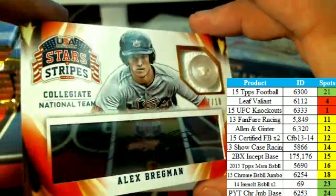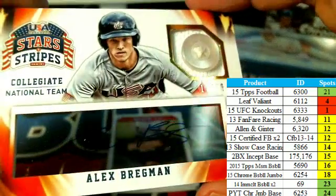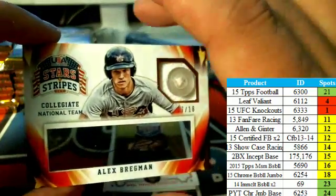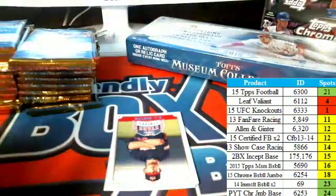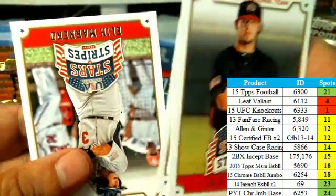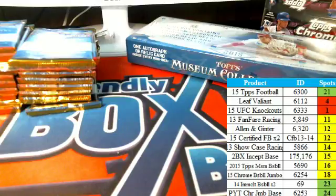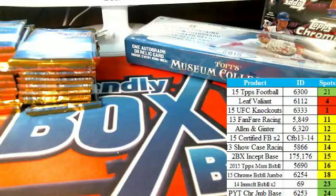Very nice pull and congratulations on your auto — right there, that is just terrific. Patrick G pulls a hit right out of there. Nice shot, boy that was amazing! That was a great button relic, really low number — that scores you points in the promo as well. Patrick G!